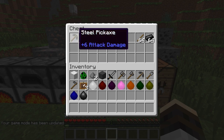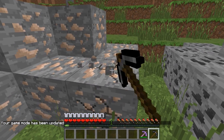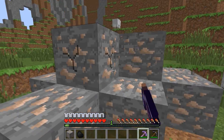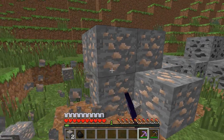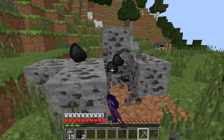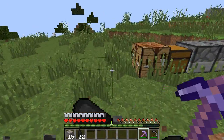Here are the pickaxes. Let's see how fast they are — they're not very fast. But I brought another one with Efficiency 5 and Fortune 3. The enchantments do work on the new weapons, the new tools and everything. So we can just pick away at all this no problem — iron and coal. It has Fortune 3 and it's multiplying the coal.